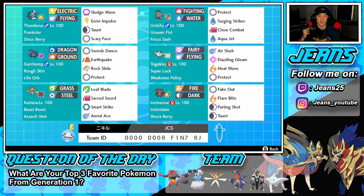Bottom left is Kartana — gotta have this Ultra Beast, really strong all around with the Soul Vest, Beast Boost ability, Leaf Blade, Sacred Sword, Smart Strike, and Aerial Ace. Standard moveset for that guy. In the final spot is our Intimidate Pokemon, Incineroar, with Sitrus Berry, Fake Out, Flare Blitz, Parting Shot, and Taunt. If you want to try the team yourself, the rental code is at the bottom of the screen.